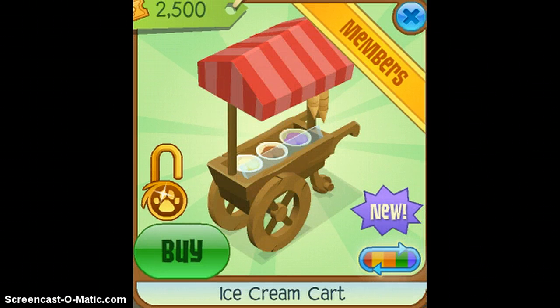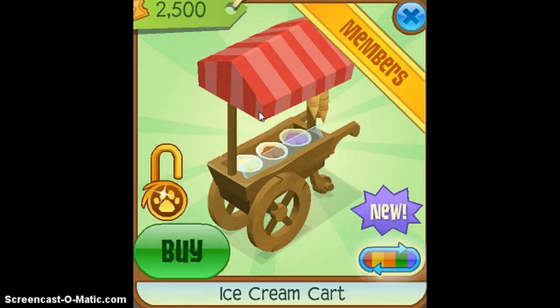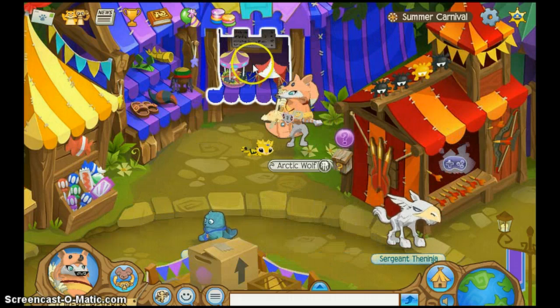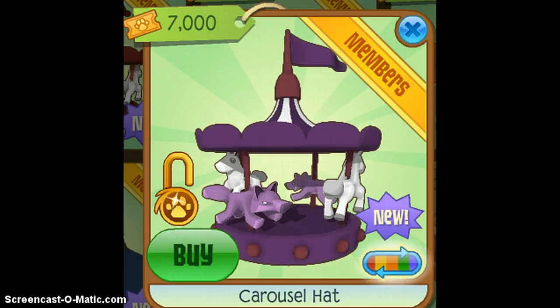The next one is this ice cream cart that you can put flavors on — it has to be like vanilla, chocolate, and more. Next is this black carousel hat. I just really like it — I have a lot of black things I want to show off.